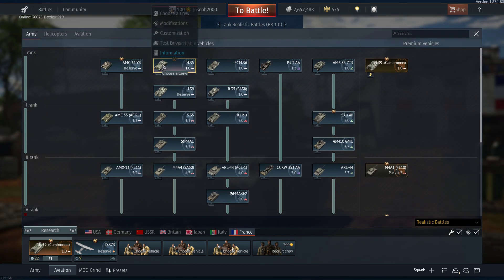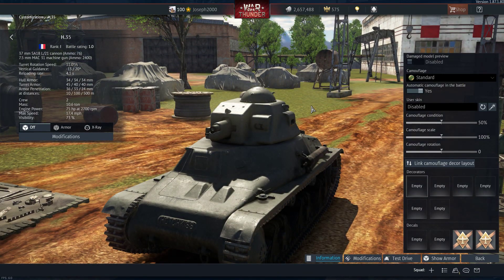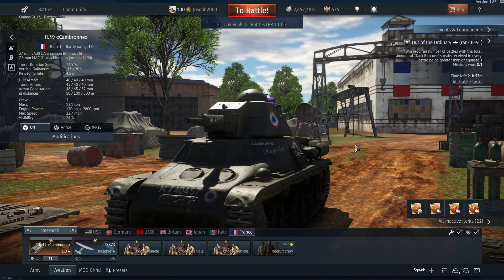The H-39 started life as the H-35, which basically carried the same gun as the Renault FT-17 - which was the first tank as we would call a tank. Obviously the world's first tank was the Mark One, but the world's first proper tank was the FT-17. After World War One they had a lot of these FT-17s lying around with guns, ammunition, and coax machine guns, so they decided instead of binning all these guns they would use them as infantry support guns. The SA-18 L-21 on the H-35 fired AP-CR, AP, and HE.